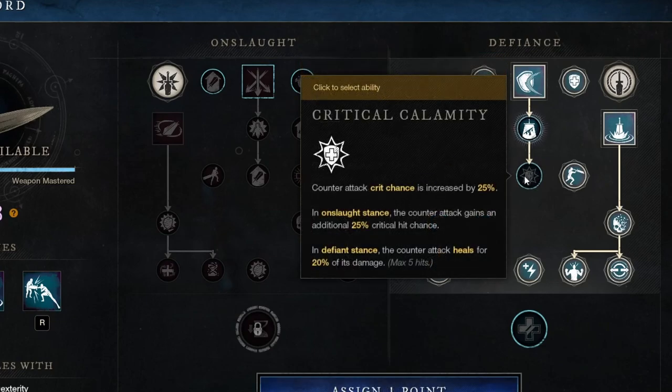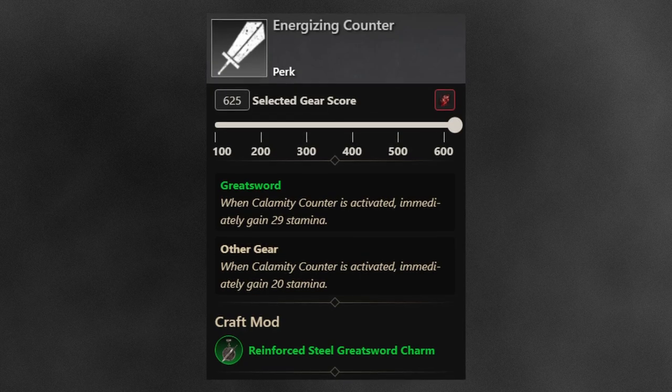The second perk, Critical Calamity, increases the critical chance of the counterattack by 25%, and in Onslaught stance by an additional 25%. In Defiance stance, the counterattack heals for 20% of its damage. The weapon perk is Energizing Counter: when Calamity Counter is activated, you immediately gain 29 stamina on the weapon or 20 on the armor. If you're using Calamity Counter at all, there is no reason not to have this perk. If you're using the Greatsword as an escape tool like a rapier, you may even want to have this on your weapon.